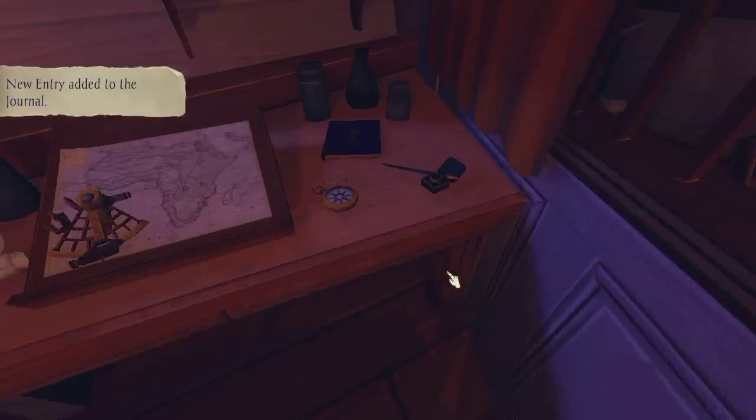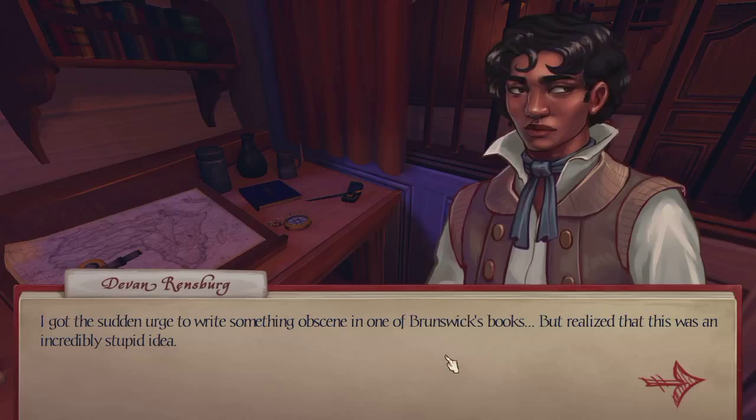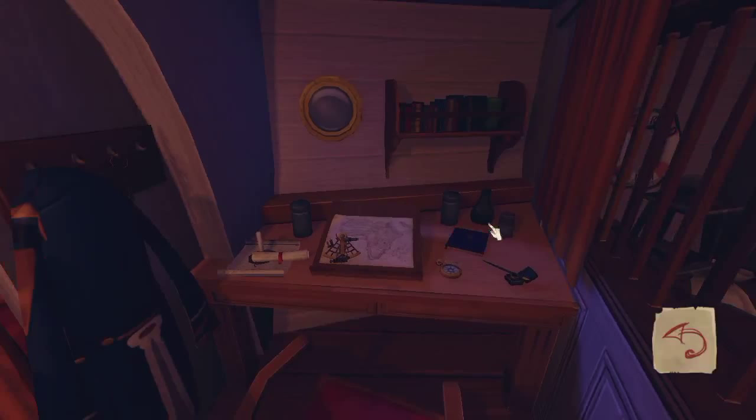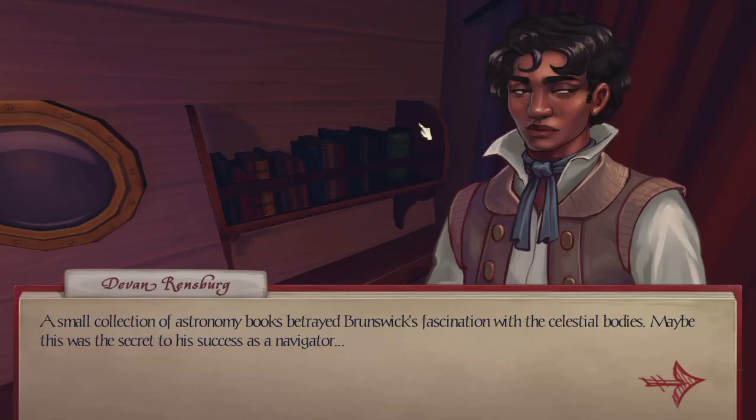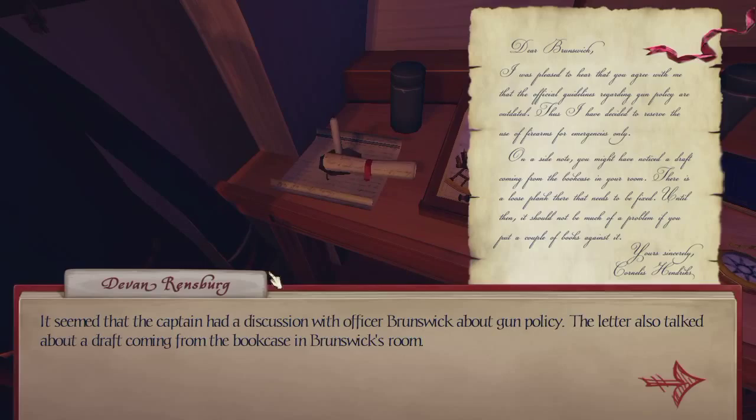I wondered if Brunswick's moral compass was as trustworthy as the one on his desk. I got the sudden urge to write something obscene in one of Brunswick's books but realized that was an incredibly stupid idea — he'd hunt down who did it and you'd get caught. A small collection of astronomy books betrayed Brunswick's fascination with celestial bodies — maybe that was the secret to his success as a navigator. There were also books about navigation, geography, mathematics and poetry. It seemed the captain had a discussion with officer Brunswick about gun policy, and the letter also mentioned a draft coming from the bookcase.